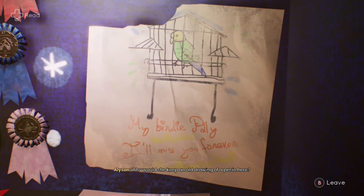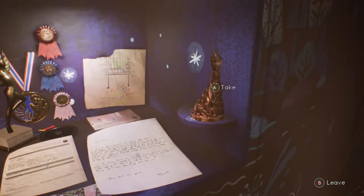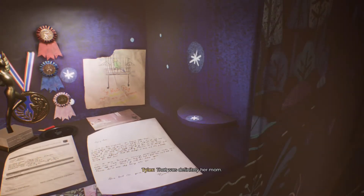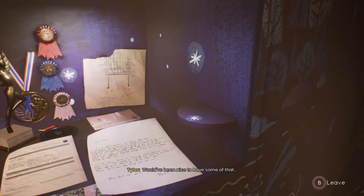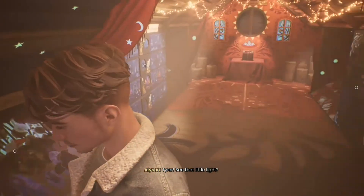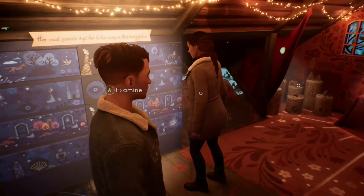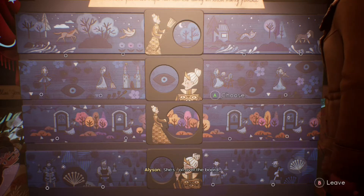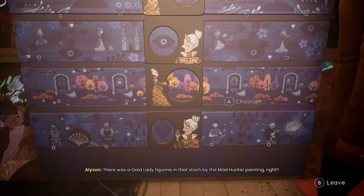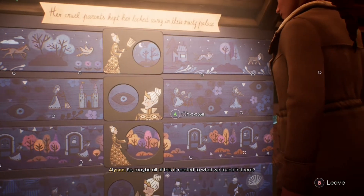Why would she keep an old drawing of a pet in here? The gold lady. That was definitely her mom. Did Marianne grow up kind of rich? Maybe. Would've been nice to have some of that. See that little light? I think we need to solve this one next. There's the gold lady again — she's all over the board. There was a figure of her in that stash by the Mad Hunter painting, right? Yeah, so maybe all of this is related to what we found in there.